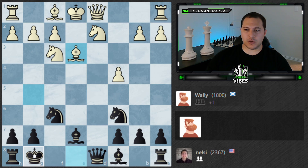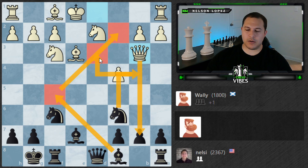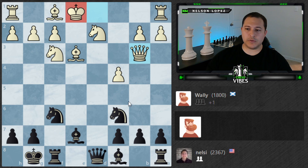Queen to b3. Discovered attack on my King — this is a move that will create check. It doesn't really do too much, so it's not super scary, but I do need to pay attention. Also, this is under attack, which I may or may not worry about. I may continue to be aggressive with a move like Bishop f5 — let him take it and then play Knight to b4, because then I'm going to have some big threats there. I'm trying to take advantage of the fact that Wally hasn't castled.